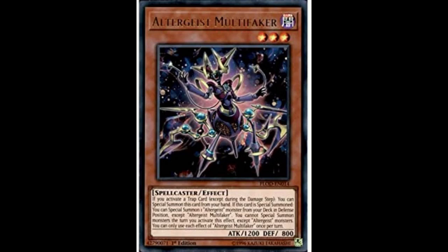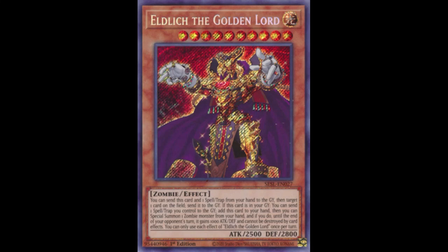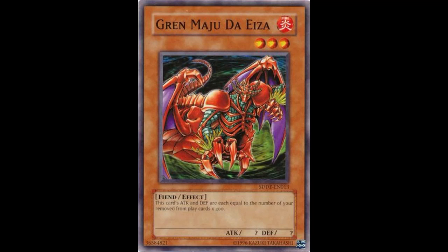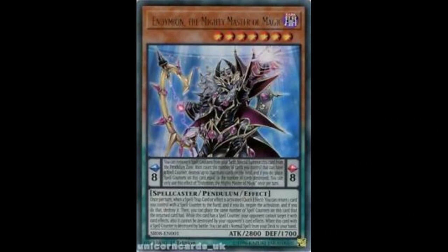Control decks: a control deck is a deck that controls the pace of the game through card advantage. Combo: a combo deck is a deck that builds a specific board as often as possible with specific lines of play. Examples of control decks range from Sky Striker, Altergeist, and Subtear. Combo decks are similar to Pendulum, Atemancipator, and Salamangrate.